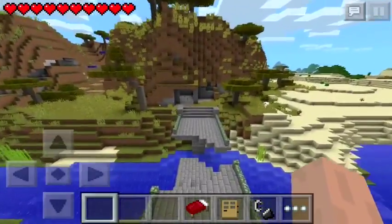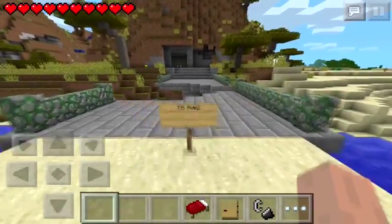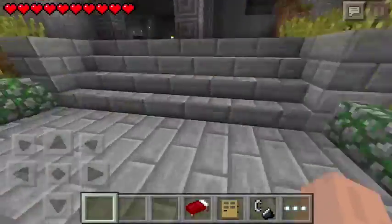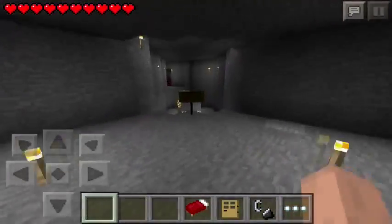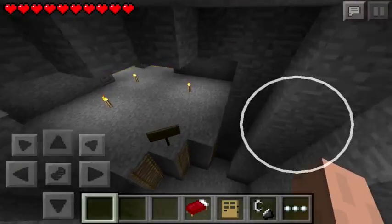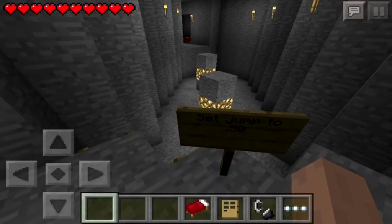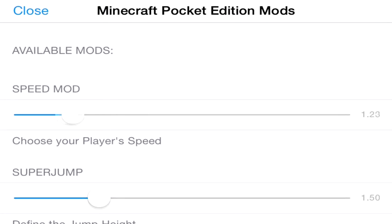I'm actually able to fly in survival — I think that's the 0.9.0 bug. Let's just carry on. I probably should have read that: it says jump to 0.50. Keep my speed the same — I said jump, not speed — set it to 0.50.